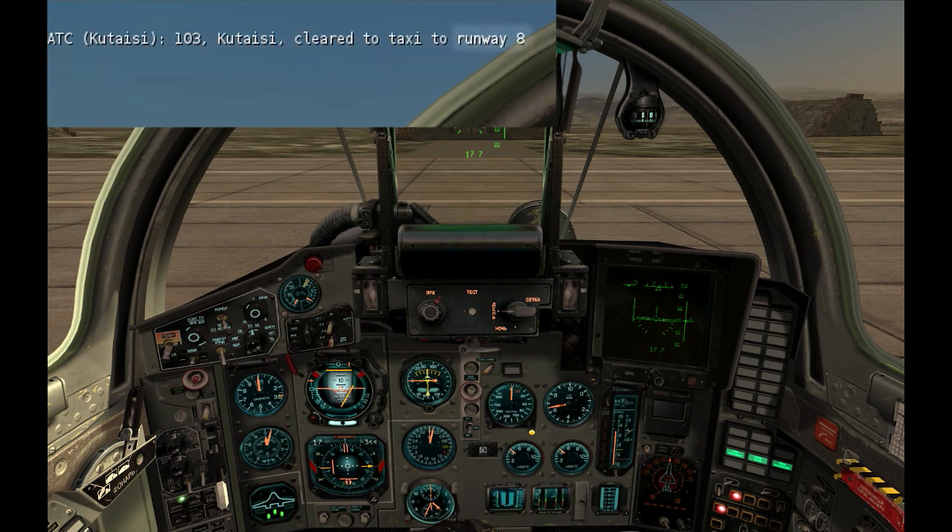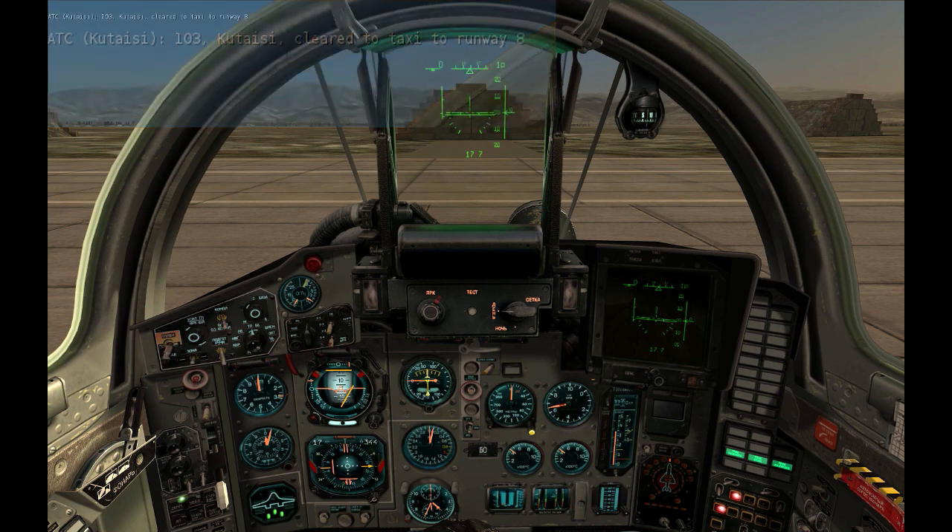In the response, we are given the runway number we must take. This number represents the direction of the runway in degrees from north, divided by 10. So for example, 8 means 80 degrees, 26 means 260 degrees, and so on.